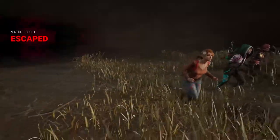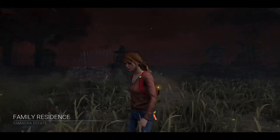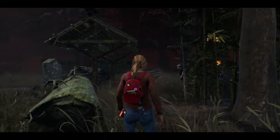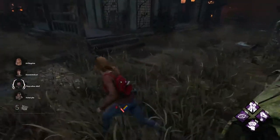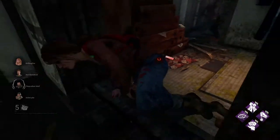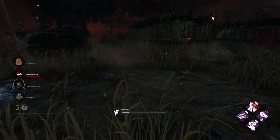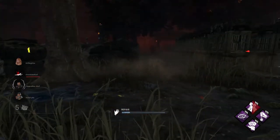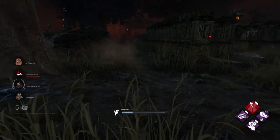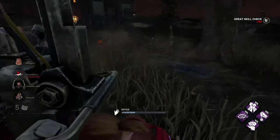If the killer puts a trap on your head when all the gens are done, then that trap can't kill you. For the final game of the night, we will be playing on Yamoka's Residence — another Trapper, interesting. You have to be very careful versus Trapper because when Trapper gets set up, he's just very, very hard to deal with. On a map like this, it'll hide his traps pretty well, so we've got to be extremely careful.